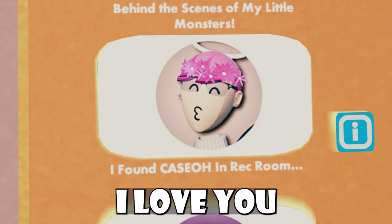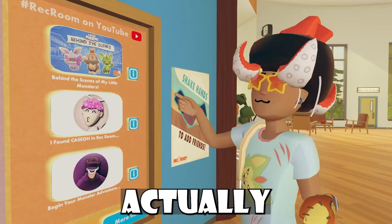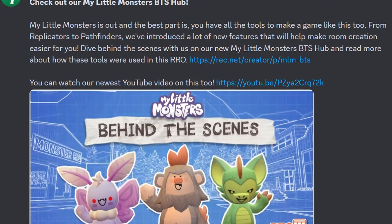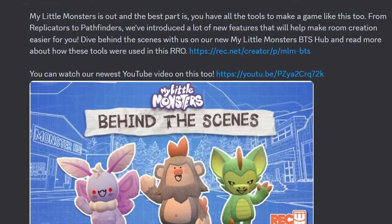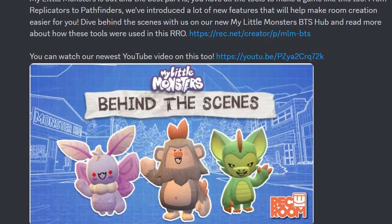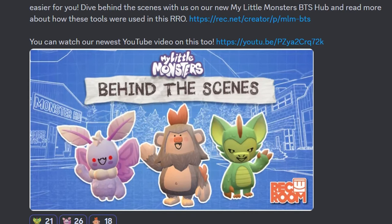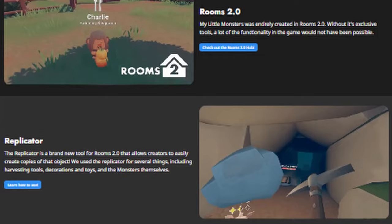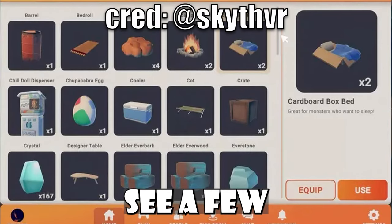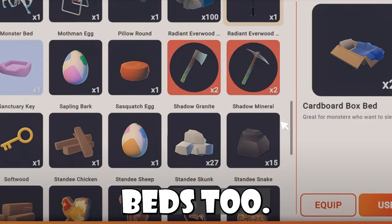We have a new Rec Room video talking about My Little Monsters behind the scenes. Check out the My Little Monsters BTS hub. My Little Monsters is out and the best part is you have all the tools to make a game like this — from replicators to pathfinders. Dive behind the scenes with the new BTS hub and read more about these tools on the dev blog at Rec.net, and they even have a YouTube video. I'll note that inside that YouTube video, we actually see a few items in My Little Monsters that aren't actually in the game, like a standee chicken and a few beds.